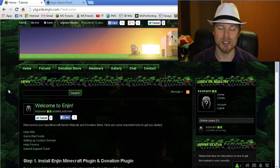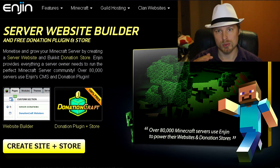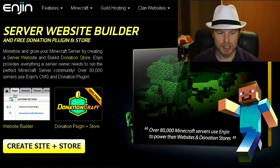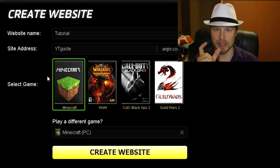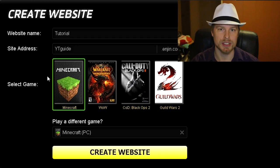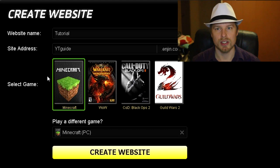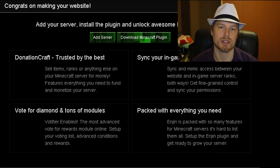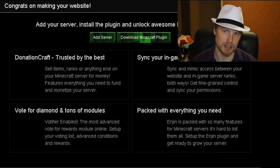The setup is quick and easy. You go to the Engine website, click Sign Up, create your username and password, and it will send you a confirmation email — so you can't use a bogus email. Once you confirm, it brings you to the website where you create your website. You pick your website name — for this tutorial it's youtubeguide.enjin.com — then you select Minecraft, and that brings you to a page where you can download the Engine Minecraft plugin. You can also download it from Bukkit.